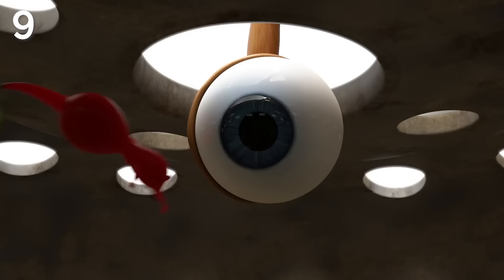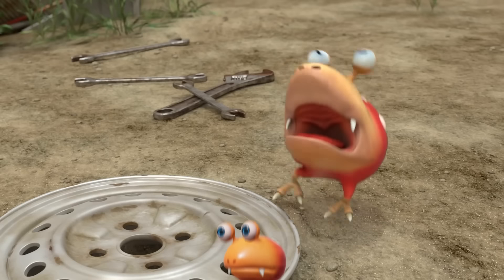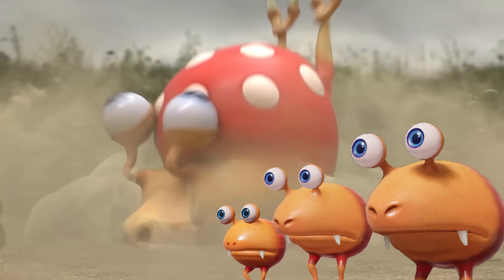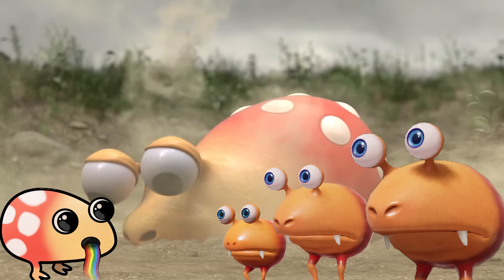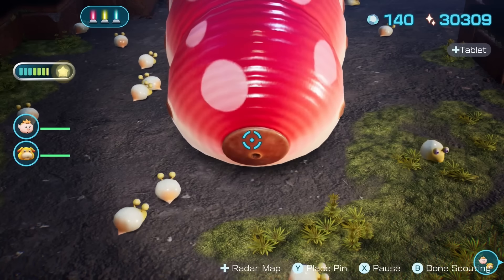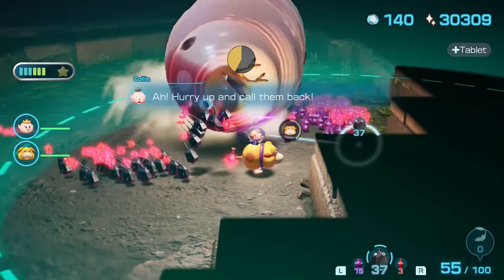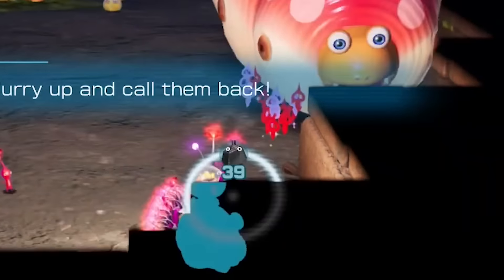9th place is where we start talking about the real heavy hitters, and it pains me to put them this low on the list, but the number 9 spot goes to the original bulborb family. Painfully basic, but iconic as hell. Rolling into 8th place is the queen bee herself, the empress bulblax. I actually think this is one of the ugliest creatures in the history of Pikmin, but every time I run into this thing, I can't help but enjoy the challenge it poses.